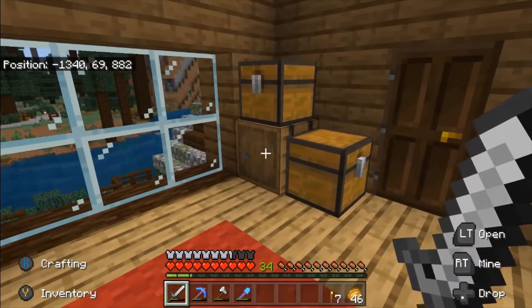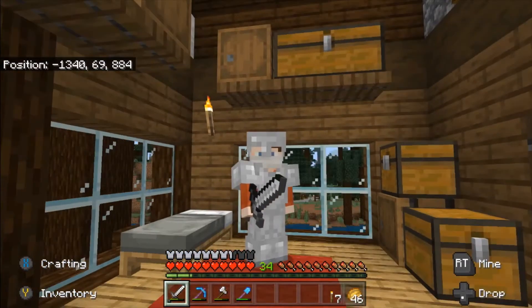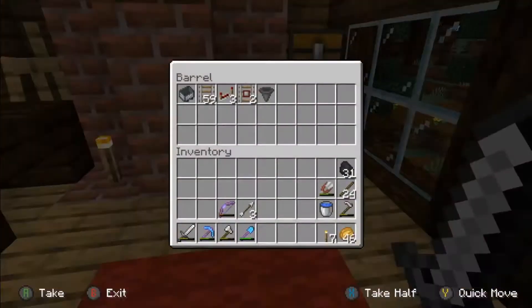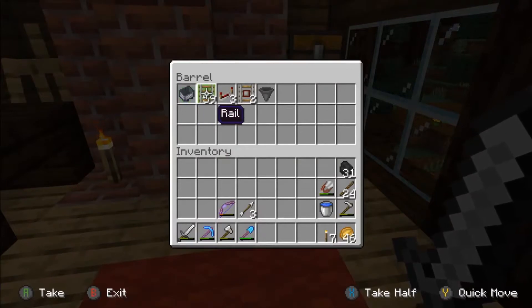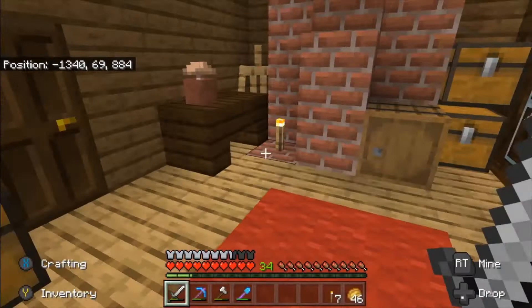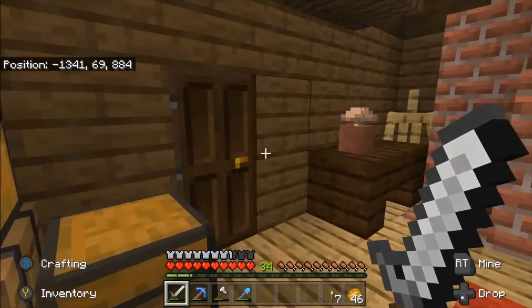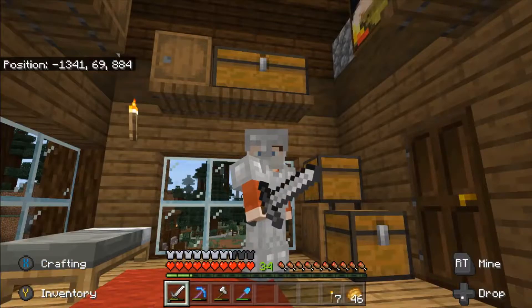Off camera I did some strip mining looking for iron because I knew we were going to make a lot of rails, but I actually ended up running into a mineshaft. In this barrel right here I dug up all the rails that I could find and found one minecart with a chest. This was all we really got, and I got these detector rails from a chest as well. But I did get a bunch of iron — just about three stacks, that should do it.